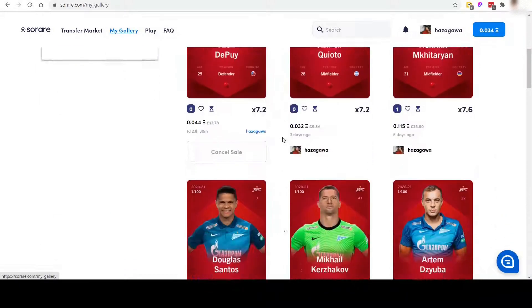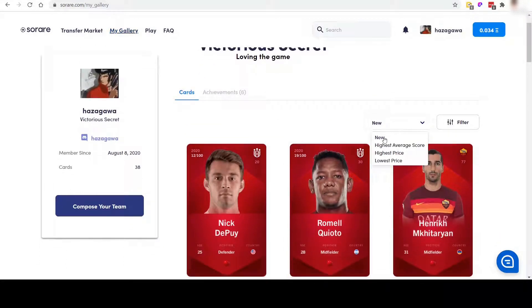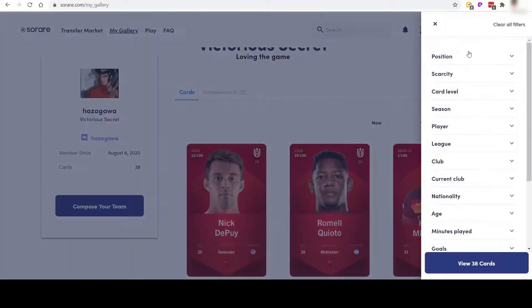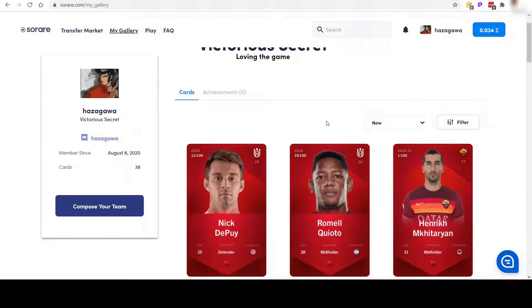On this screen you've got all your cards displayed. You can filter them by newest first, highest average score first, highest price, or lowest price. You've also got the usual filters that we see on the transfer screen — season, player card, league, club, that sort of thing. Plenty of filters there.